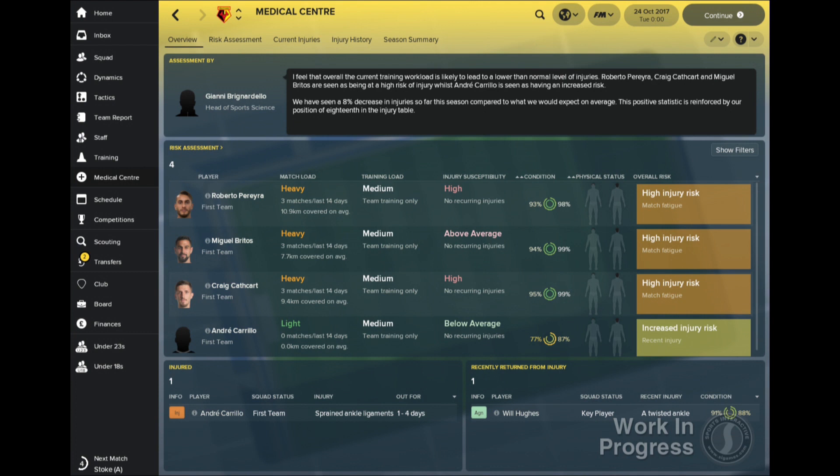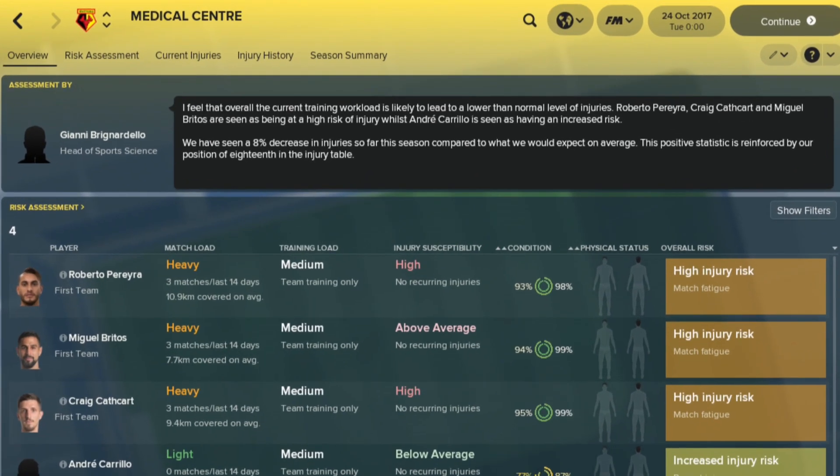The first of these, the overview panel, shows you who in the squad is currently injured, which players have recently returned from injury, and any players that are at increased risk of picking up an injury. At the top of the screen, you'll also see an assessment from your sports science team about your current training workload, your injury record compared to the rest of the league, and any changes you can make to your training methods to avoid injuries ahead of upcoming fixtures.